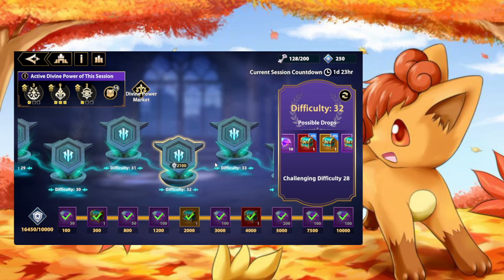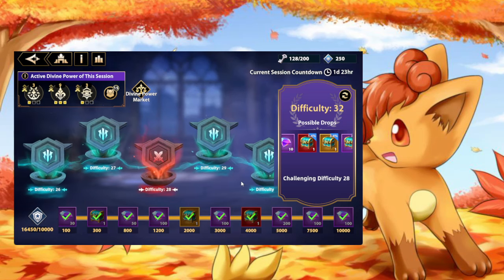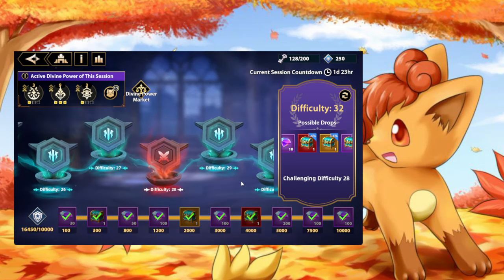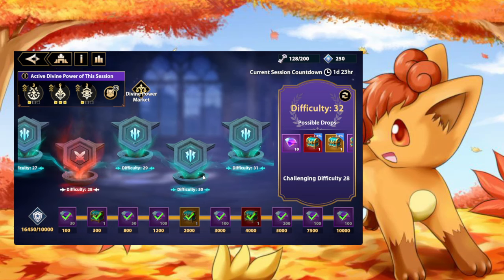A lot of people have been upset with Cloyster. Ever since it launched, there have been a lot of problems — the alt farming, the abysmal drop rates, the overtuned enemies. There have been a number of things that people have just been ill about.